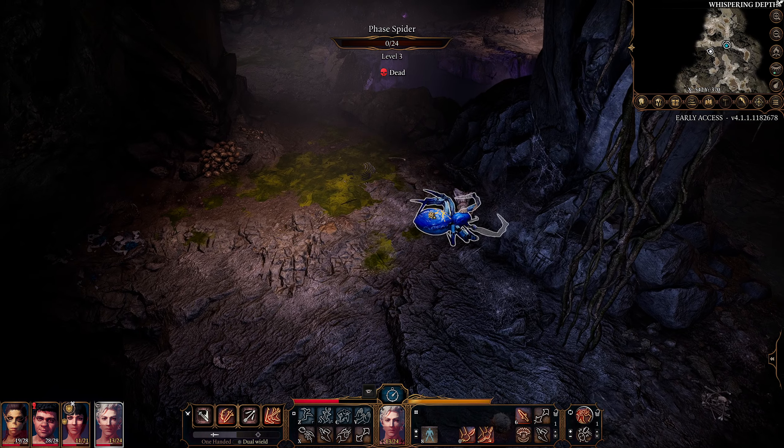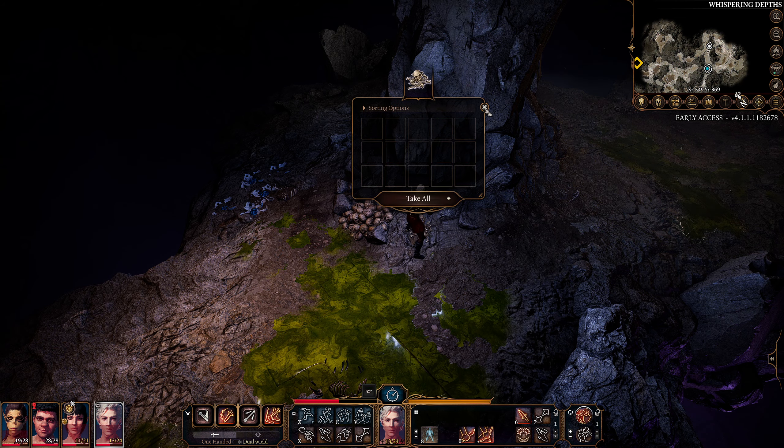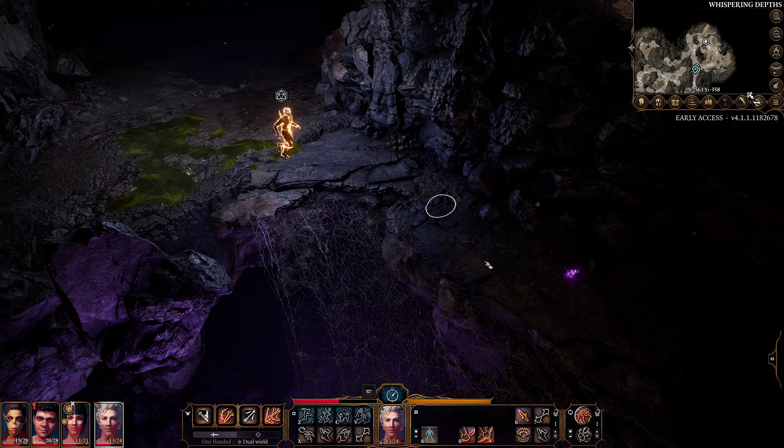For right now, we do know that around the corner here — oh, we can go up these vines — we do know there is a nice shiny purple gem for us just around here. That is just standard poison, yeah — just a disadvantage on checks and attack rolls but nothing more sinister or deadly. Alright, where is this gem? There it is. A dark amethyst. I wonder where we might find to put that later.